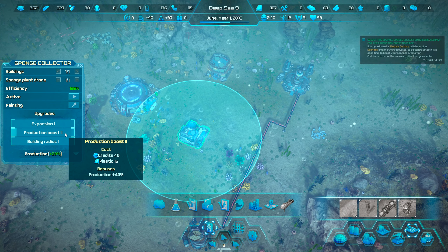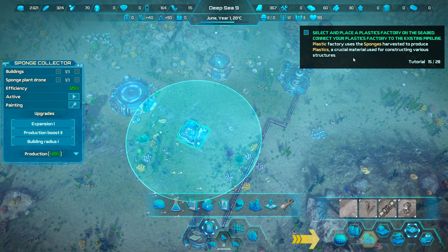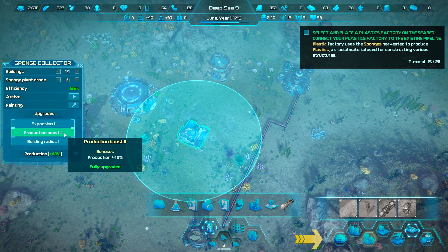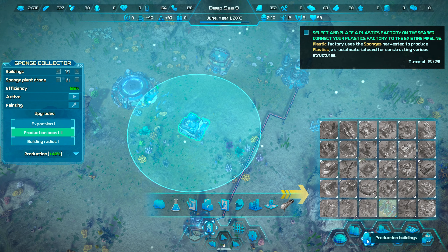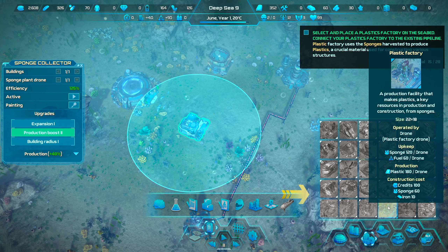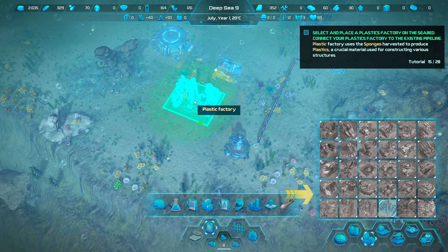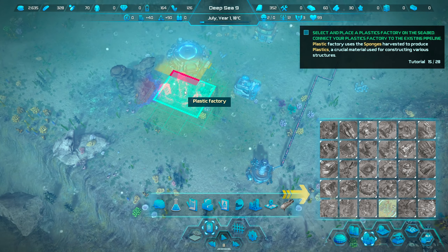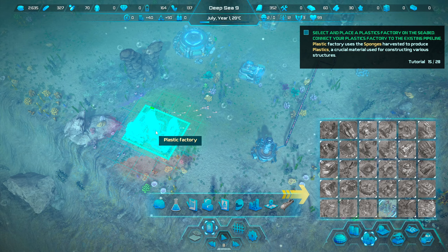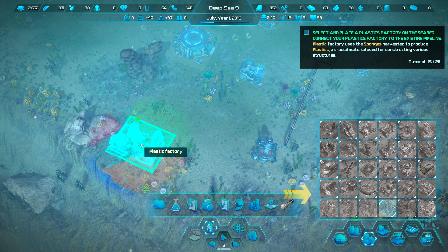Let's turn on all the production boost. The plastic factory uses harvested sponges to produce plastics — a crucial material for constructing various structures. We want to keep industrial buildings somewhat in the same area, but away from where we'll build housing to minimize noise pollution. We'll place the plastic factory as far out as possible since there's no point putting houses right on the edge. We'll also need oxygen and temperature management to keep the colonists warm.